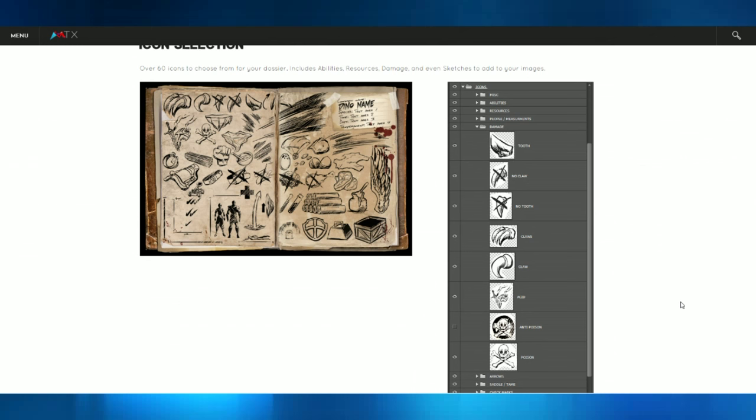Maybe you'll get extra points with me if you make it something that relates to me, such as Artemis, or Kevins, or another type of dinosaur that you think I would like. I'll let you be completely creative on that. So let's get into some of these dossiers we have.